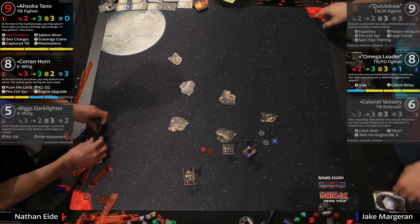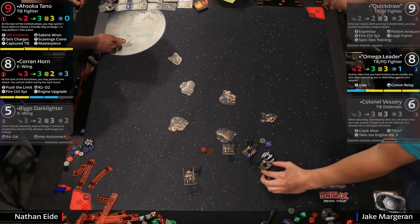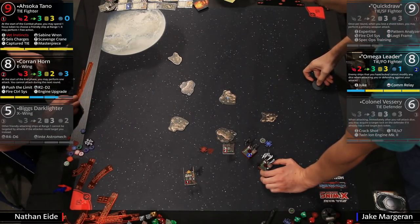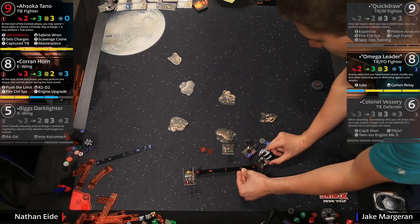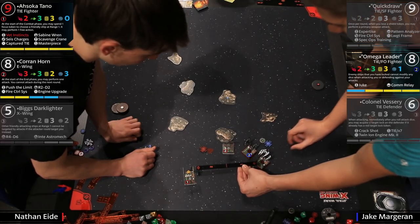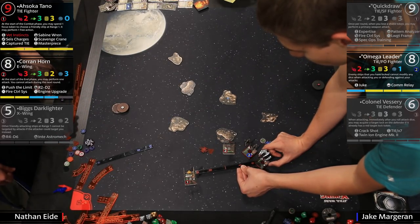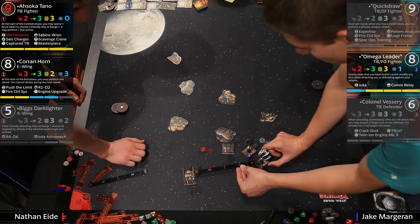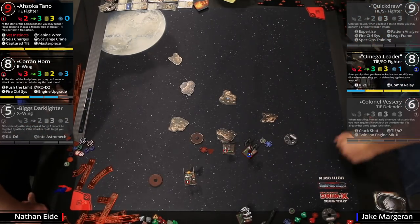I don't think it's over yet — Omega Leader in the endgame. They're checking for Scavenger Crane — good luck on this one to see if it's in range. That looks about right — good job Jake, right on it. That's going to be so close. That just gets the seismic charge back — that's the main thing we're determining here. Obviously with where Ahsoka is at right now that could be a big deal. Nathan said he should have mentioned Scavenger Crane before Jake moved, these guys are great sports about it.